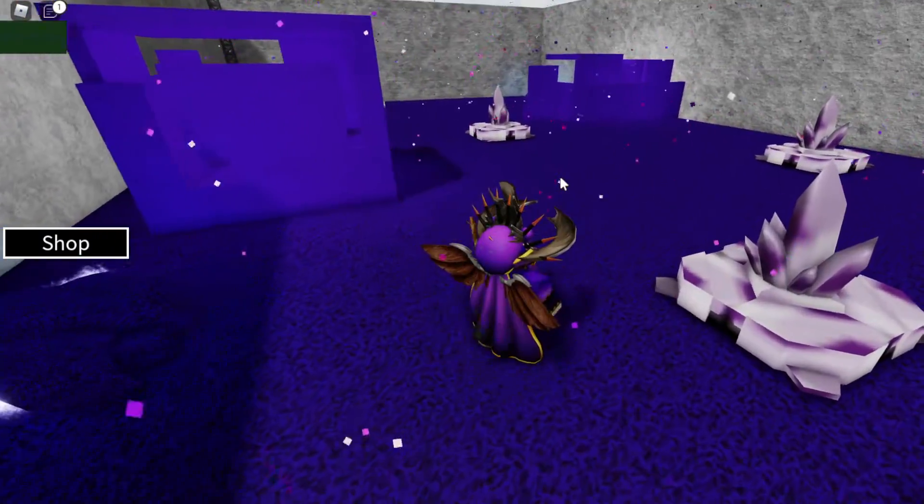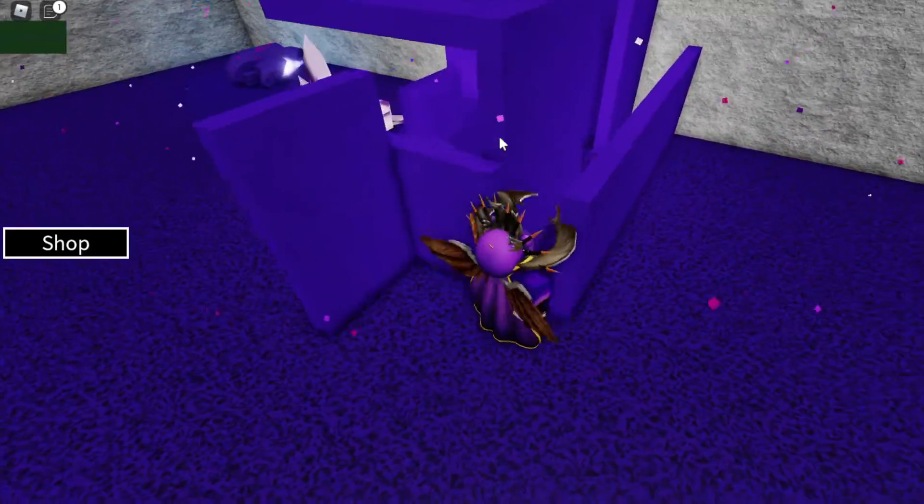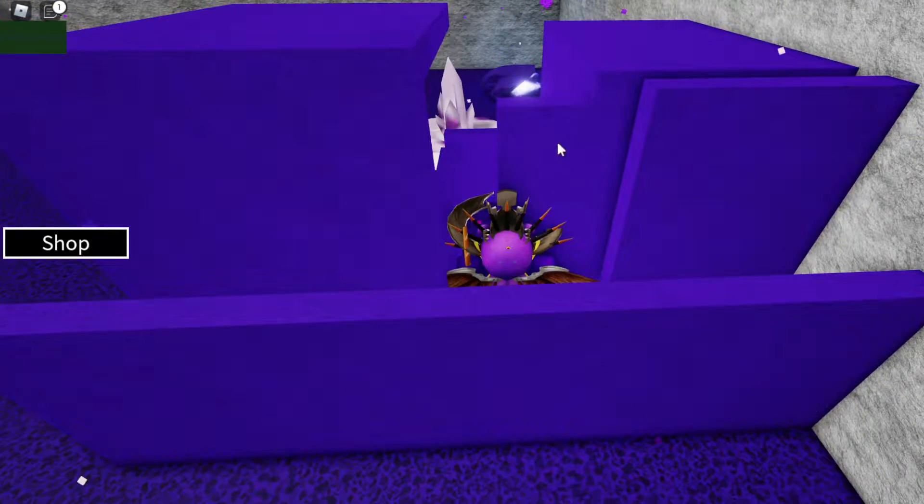Once you're inside the purple area, you want to hover to this little purple square towards the back wall. Once you reach this purple square right over here, make your way into this little purple room at the back of this area.